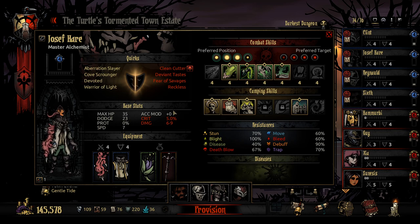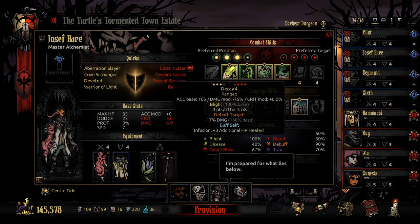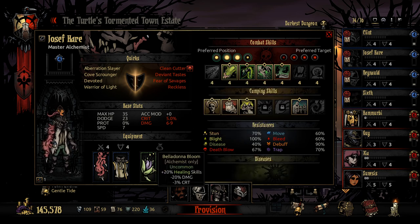Then we have Joseph Hare here. He is going to be our main healer with the nice setup of the Bloom for the 20% healing. We really don't need his damage at all — we might sometimes use his attack that blights, but mainly we're just going to be using his healing abilities. And on top of that we have the Silver Syringe as well.